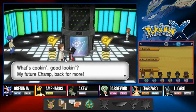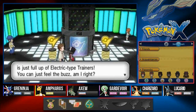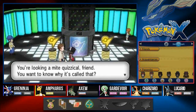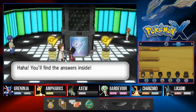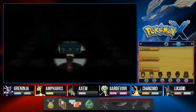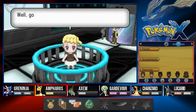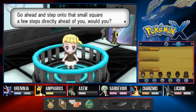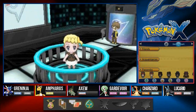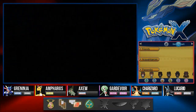Talking to the NPC: 'The Lumiose City Gym is full of electric type trainers, you can just feel the buzz. It's also known as a quiz gym.' So it's a quiz gym - and then Bonnie shows up: 'You're that trainer from before, come straight for a battle? You can call me Bonnie, I am the gym leader's younger sister. Step onto the small square ahead of you - you will have to answer my questions if you want to get further ahead.' Here we go, quiz time!